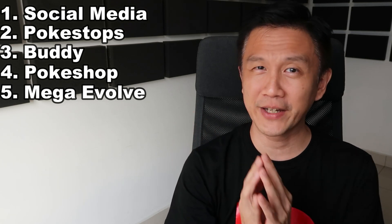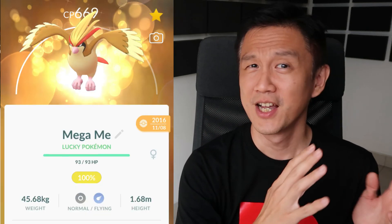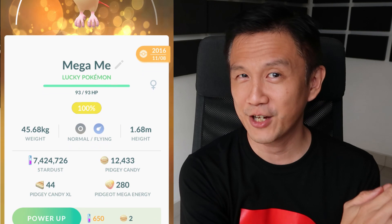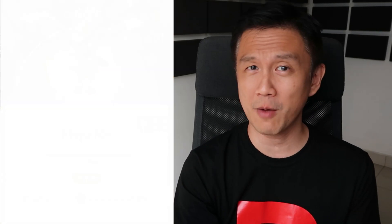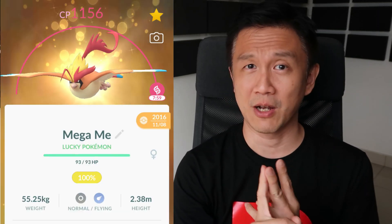Item number five: Mega evolving a relevant Pokémon to catch. The Pokémon for that community day will give you extra candy. Now in today's Swablu Community Day, it's flying and normal type. So a Mega Lopunny or Mega Charizard Y, which is flying type, will help. But I'm going with a Mega Pidgeot.